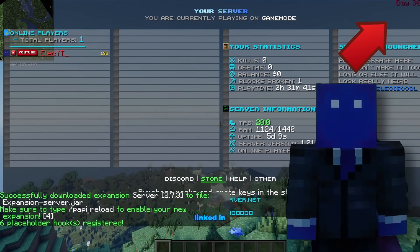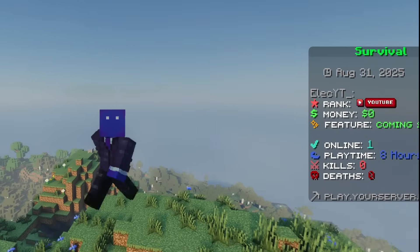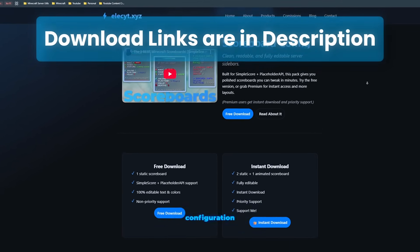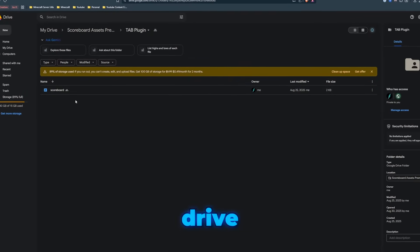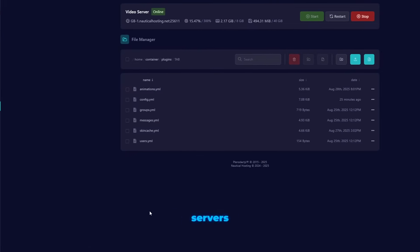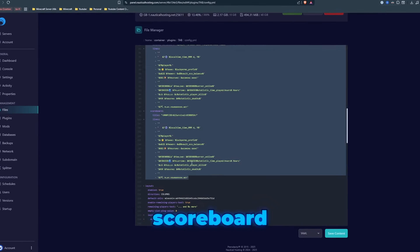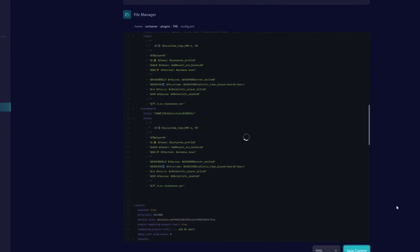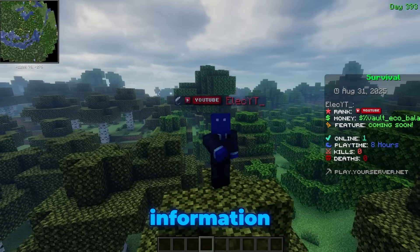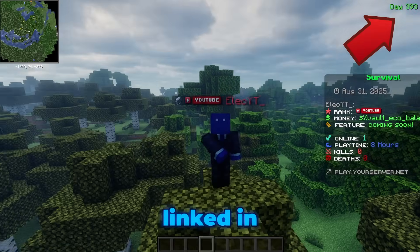For more advanced configuration, check out the video linked in the top right. Now look at the right side of the screen — a clean, custom scoreboard that shows player-specific stats like their rank and balance. It fits the theme perfectly and gives players the info they need at a glance. Go to the scoreboard configuration link in the description, open the Tab folder in the drive, and open the document called scoreboards.txt. Copy all the text, go back to your plugin's Tab folder, open config.yaml, find the scoreboards section, delete the default configuration, paste in the new text, save the file, and run /tab reload. If you see any missing information, use the /placeholderapi ecloud download command to install any placeholders it needs.